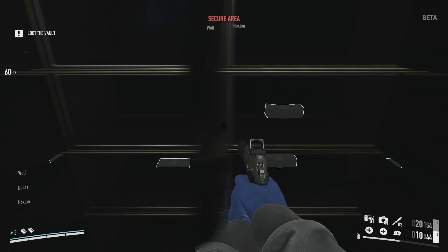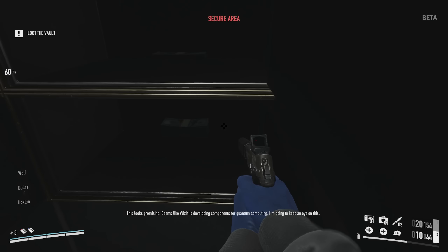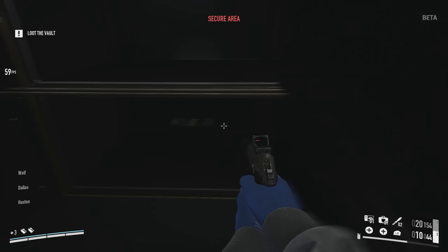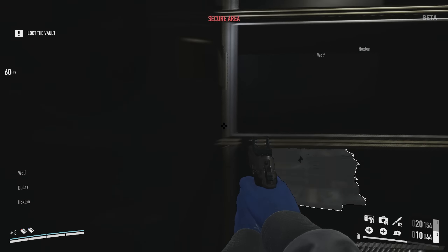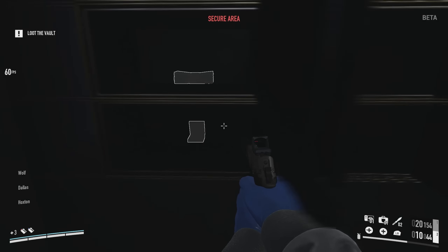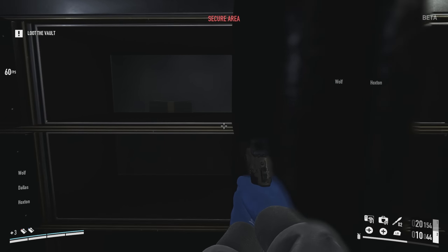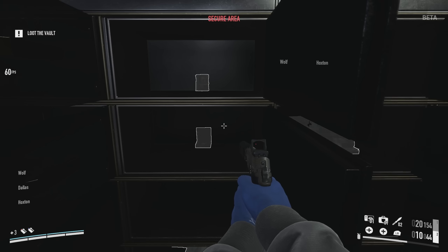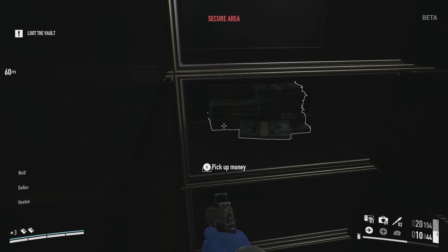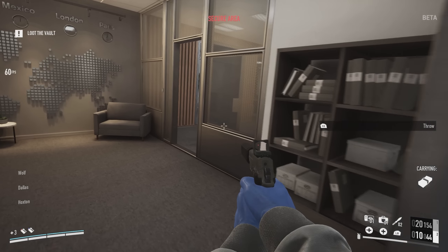There's a jump cut there because I was not going to make you watch three straight minutes of me opening security boxes. I decided to get all the loot, and every single time you will only get two loot bags in here. For the looting section, there are two van spawns. The one I'd greatly suggest you go for is the van parked in the car park. If it's parked at the side of the street at the right end of the spawn, you have a constant risk of civilians running into you while moving bags.